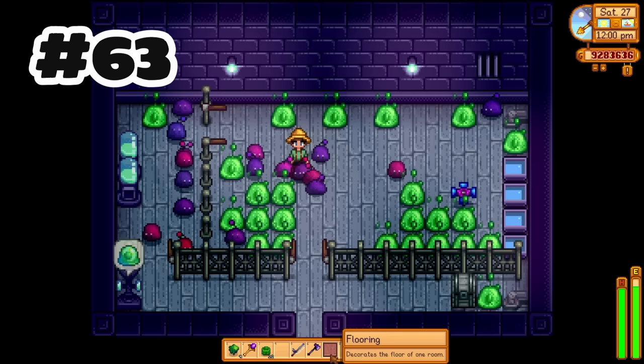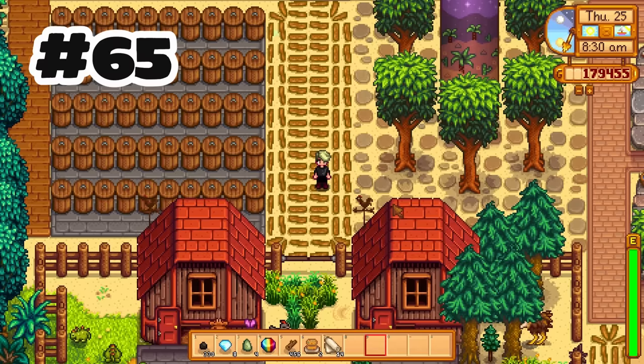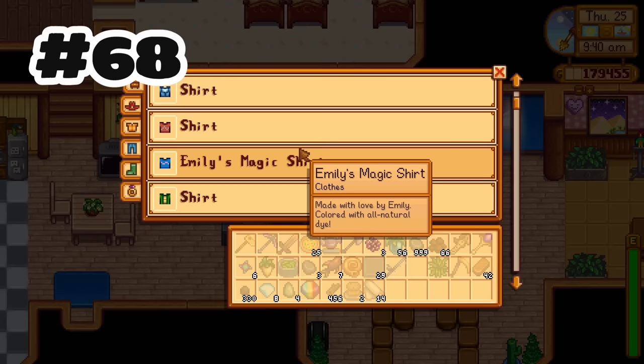You can now update the flooring in the slime hutch. You can remove the starting incubator in the slime hutch and put it wherever you want. Inventory tooltips for food that give a buff now show the buff duration. The organize feature on chests now organizes better. The adventure guild is now open until 2am. All clothes can now be worn by everyone regardless of gender.